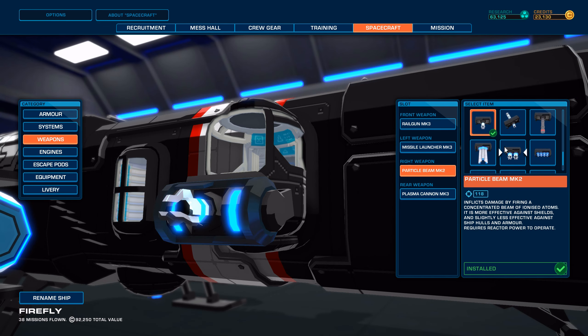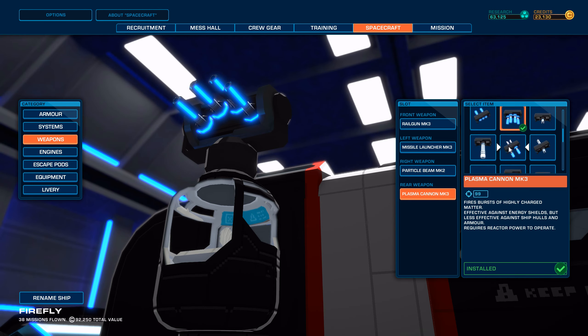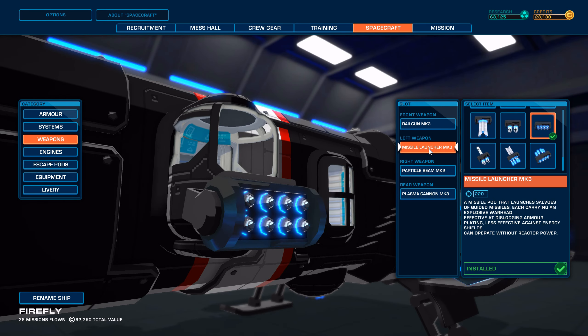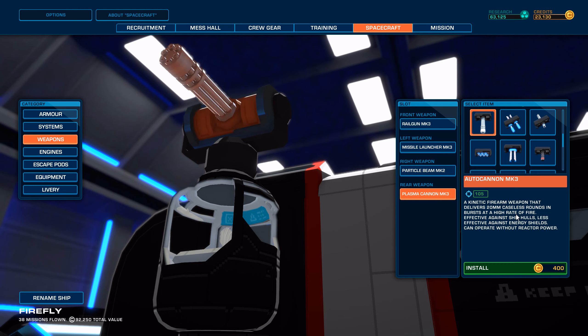Particle Beam Mark II — I don't know. It looks cool, but I'm not really sure about the particle beam. Plasma Cannon Mark III — unfortunately, there's nothing else available. It's 99 DPS compared to something like 220. But it is an energy weapon, which is effective against shields, and these are effective against ship hulls. So I think I want to keep the Mark III Plasma Cannon.